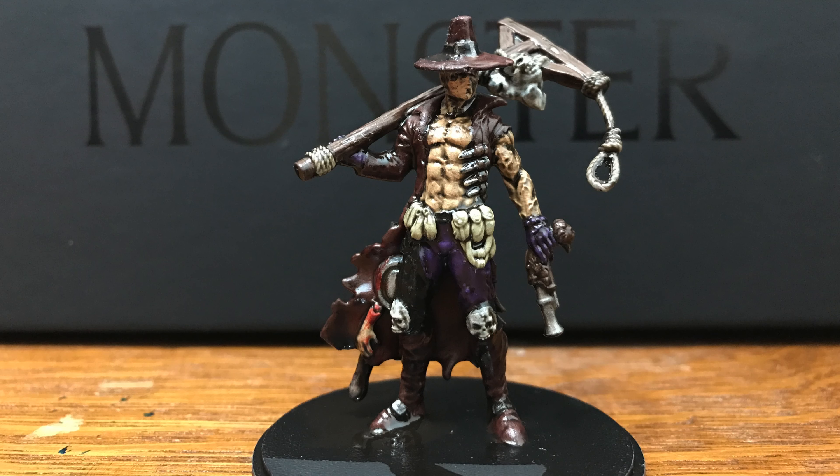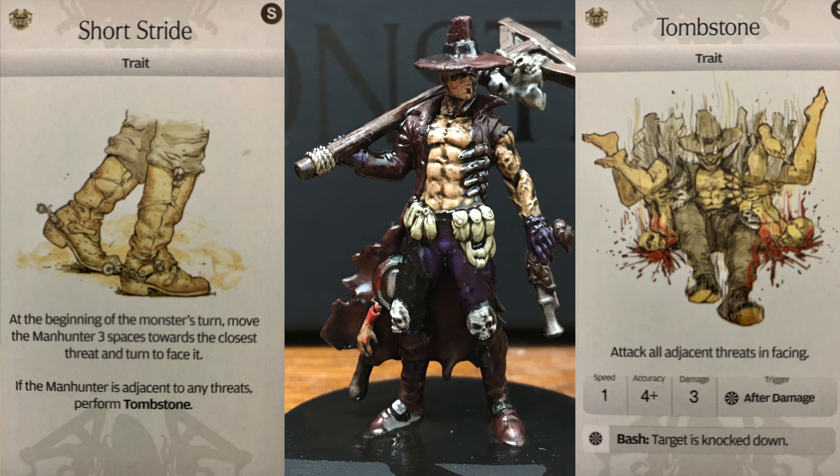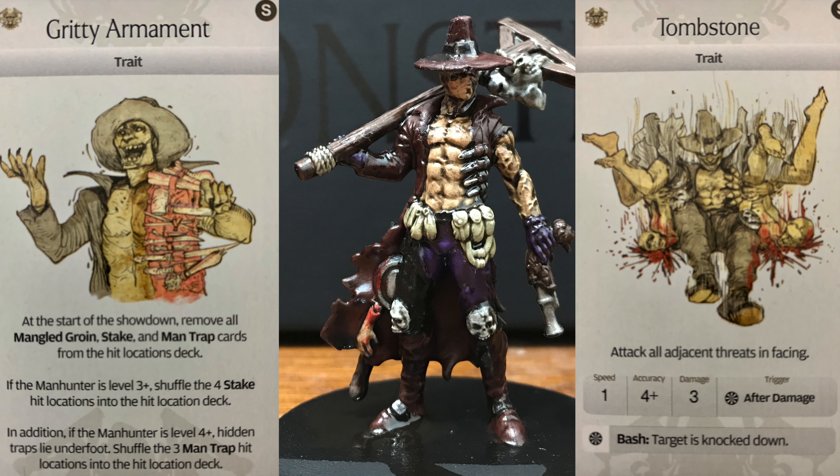The Manhunter has four traits he starts the game with. First is Short Stride: at the beginning of the monster's turn, move the Manhunter three spaces towards the closest threat and turn to face it. If adjacent to any threats, perform Tombstone — which is pretty brutal: attack all adjacent threats in facing, 1 speed, 4+ accuracy, 3 damage, and after damage, bash — target is knocked down. Next is Gritty Armament: at the start of the showdown, remove all Mangled Groin, Stake, and Mantrap cards from the hit locations deck. At level 3+ the stake locations are added back, and at level 4+ the mantrap locations are added as well. Fortunately, Gritty Armament is actually somewhat helpful at level 1 since it removes some nasty stuff.